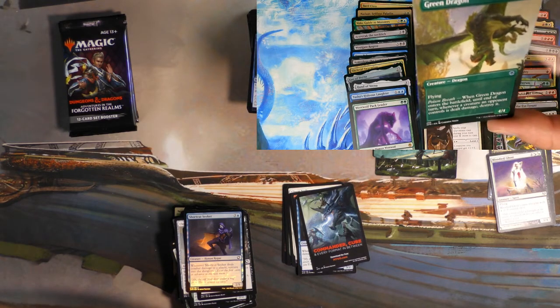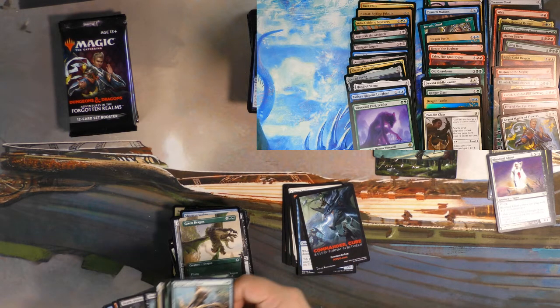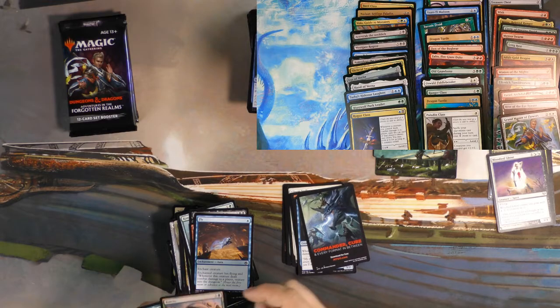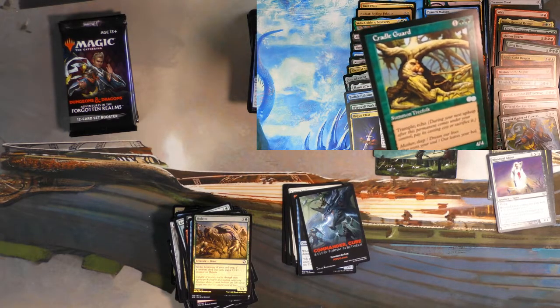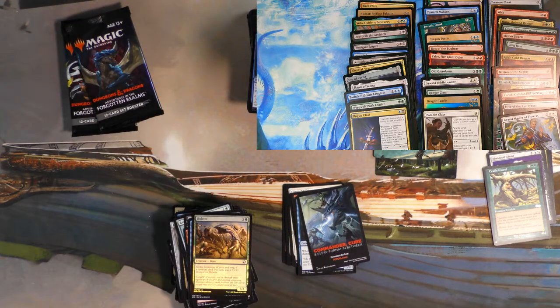Let's just skip right to the Full Art Green Dragon — that's cool art. I'm a big fan of this one not being foil, because the foils make me want to punch myself. Rogue Class — you know what's really good in draft? Ripping those on your packs more than once. Cradle Guard is our list card — it's a Tree Folk with Trample, 4/4 for 3 with Echo. Tiamat art card — I approve.